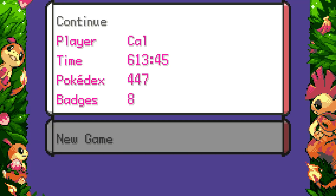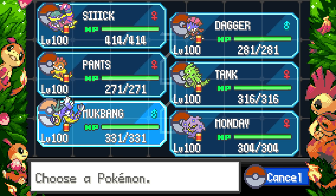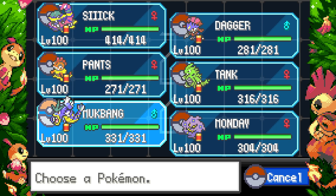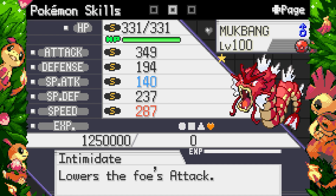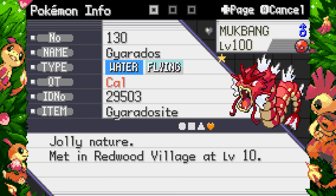Scarf Weavile is so weak — Triple Axle doesn't even kill Excadrill. I'm thinking of bringing Houndoom back for Sucker Punch jab damage on Excadrill. Adamant probably wouldn't make that big of a difference on Weavile. I need to be in a specific speed range — Gyarados is essentially the only mon where Choice Scarf would outspeed Excadrill, but that would invalidate the run since Gyarados needs Gyaradosite. There's Hoopa Unbound too, but I'm not sure Scarf Hoopa Unbound is fast enough.